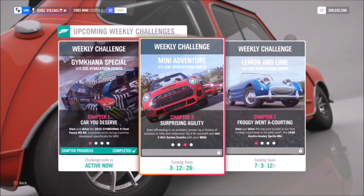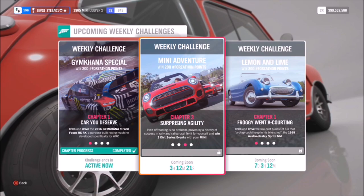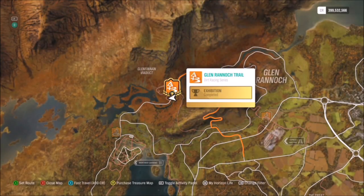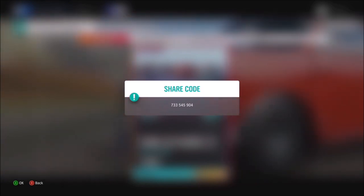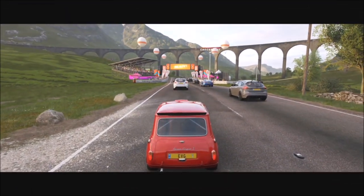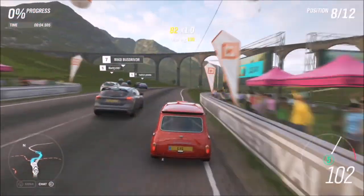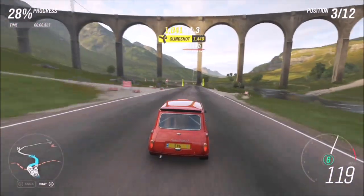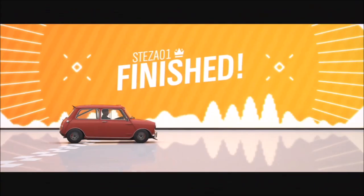The next challenge is another simple one — it wants you to win three dirt series events. The dirt series event I'm using is the Glen Rannock Trail. I've got a race created called Forzathon Easy, and the share code for that is 733545904. You're more than welcome to hop onto this one. Unlike the first challenge, you need to win three of them, but it's about 10 to 15 seconds per race, so it probably takes longer to load than to complete them.